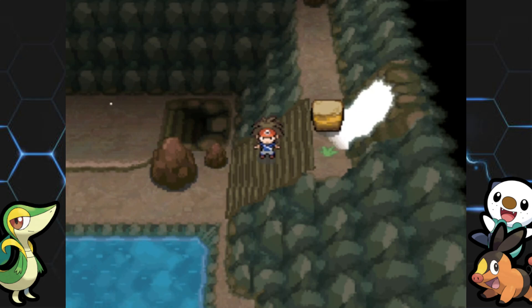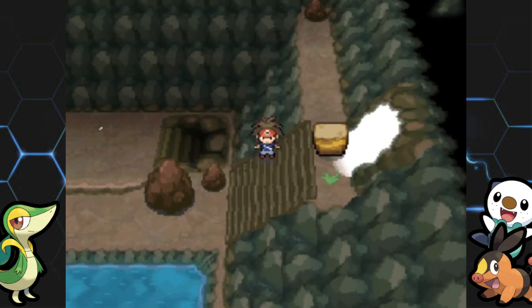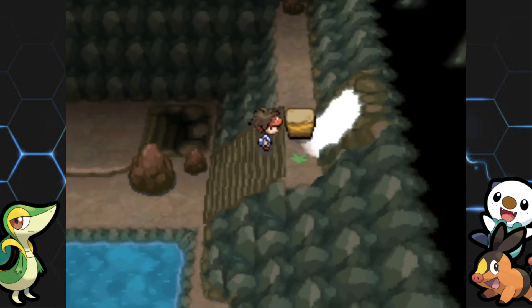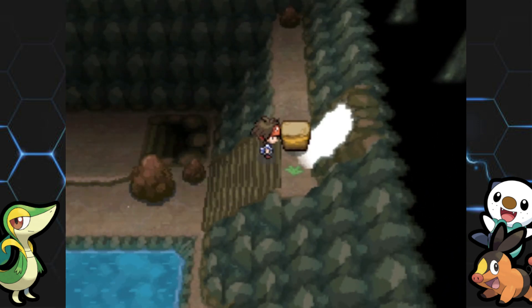What's up everyone, TerrorQuake here, welcome back to our Pokemon Black 2 walkthrough. In the last episode, we headed through Route 22, saw Terrakion but didn't catch it, and we met up with Colress, who gave us his machine which will help us move this Crustle out of the way.